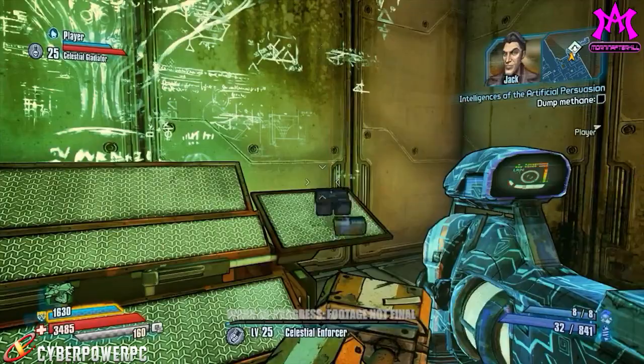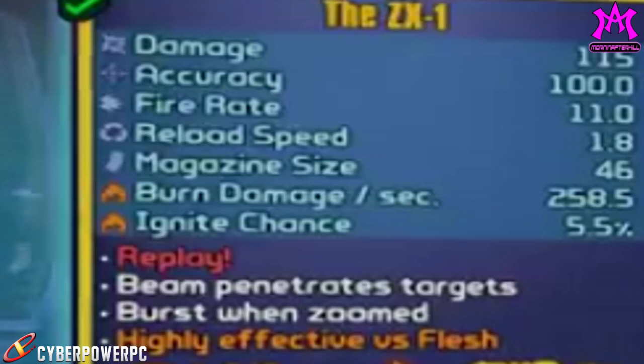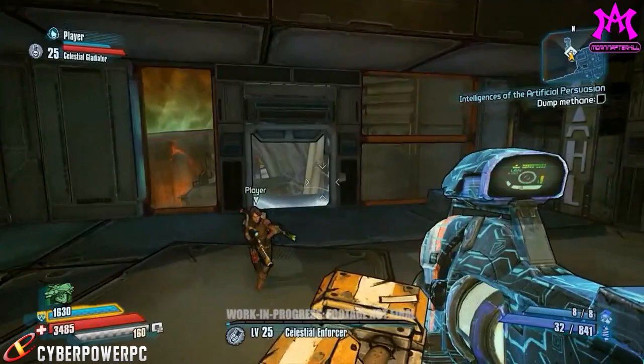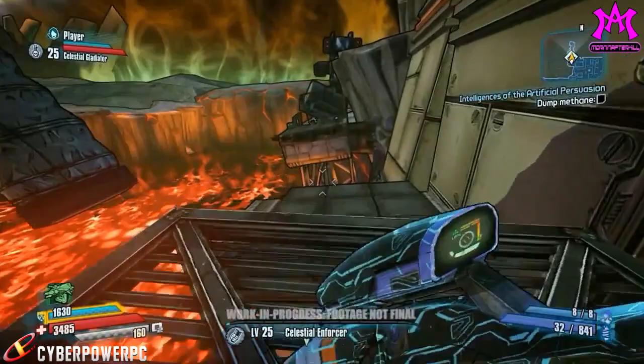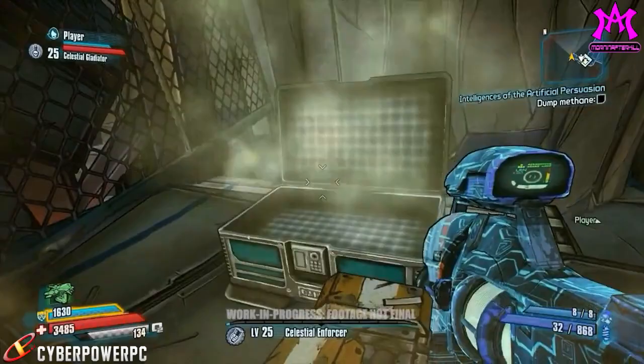Earlier in the video, we saw this gun was named the ZX-1, which is very close to the ZF-1. And the red text says 'replay,' just like Gary Oldman shouts for no reason when he empties the clip into the aliens' face — which makes this officially our first confirmed Easter egg from the Borderlands Pre-Sequel.